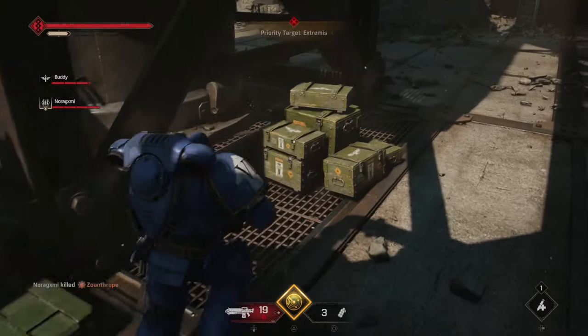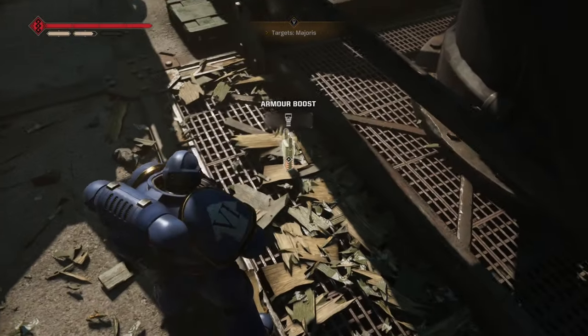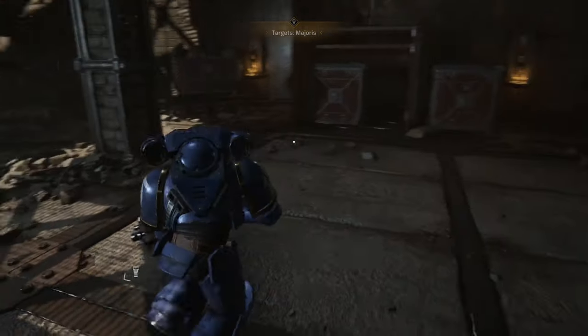Tip 3: Break Stuff. If you see a bunch of boxes piled up, dodge into them to break them apart. There's usually ammo, health packs, or armor boosts inside. These can be useful while fighting the enemy and you need something quick.